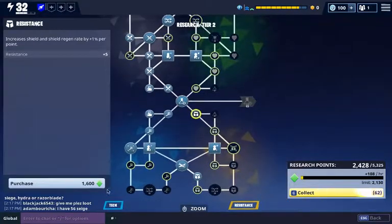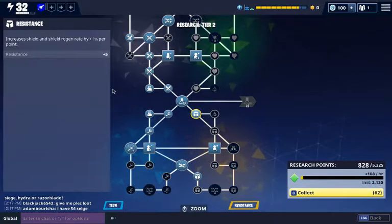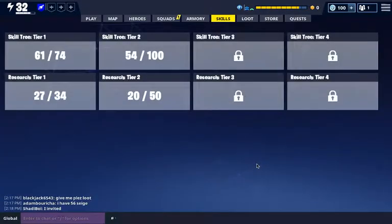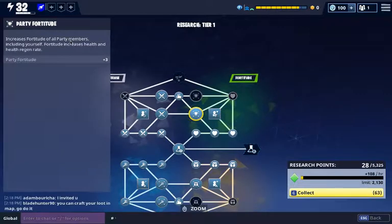If you see here, I can purchase resistance and this will then result in an increase in my storm base power level. It's really important that you try to unlock a lot of these as they will increase your power level and also increase the power level of your party. For example, fortitude here is party fortitude, so this goes towards everyone inside your party — it's what increases the power level of those you play with and also increases your own power level when you play with others.